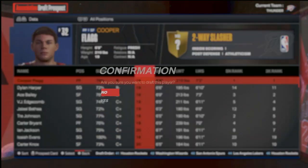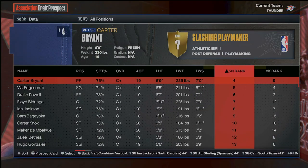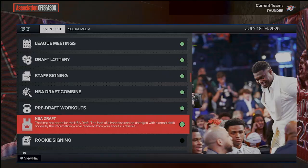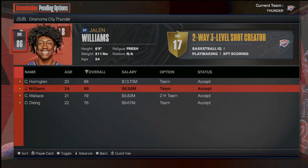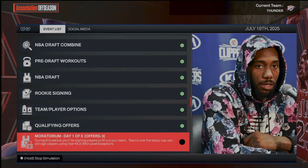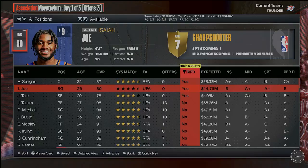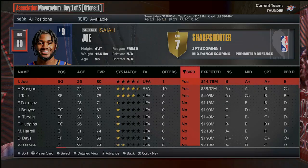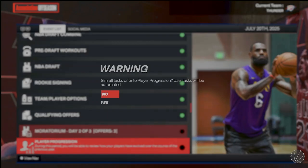We're going to draft Cooper Flagg to our squad. Then at four, is Dylan Harper the best player? Some people are telling me I should sort by overall, so I'll do that. We'll go ahead and get Dylan Harper on the squad — that means we're going to have 79 and 80 overalls. We just drafted some really good players. Then we're headed to free agency where we'll probably have to bring back some restricted free agents. We got to bring back Sengun and Isaiah Joe — he doesn't even want too much bread. And then Ja'Sean Tate — that's reasonable.